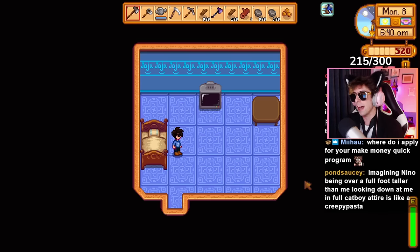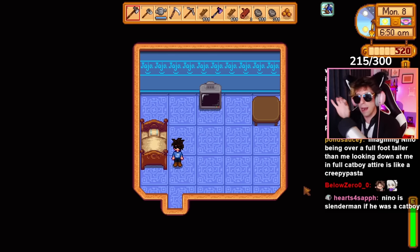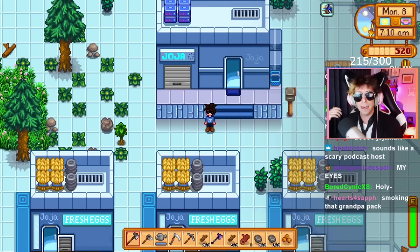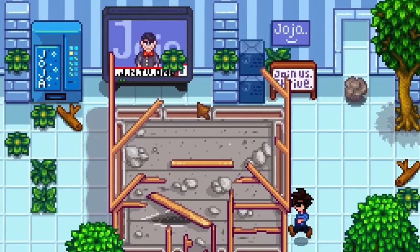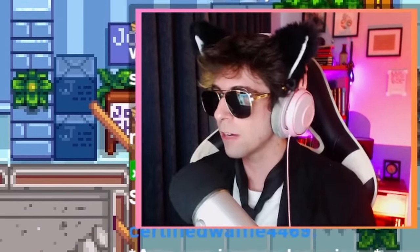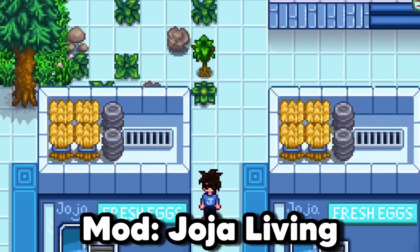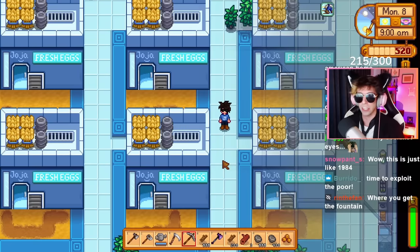First thing you need to do to get into the hustle mindset is to surround yourself with the hustle mindset. That's why I've sold Grandpa's crappy little farm to Joja Corp and they've turned it into a 20-acre Joja warehouse. That was like 20 million worth of development land there. This is the worst mod I've ever seen in my life. Look at all the things around here — we've got the Joja TV running 24-7, you can buy a Joja Cola. This is called the Joja Greenhouse mod and it turns your entire farm into a Joja Corp warehouse. They even put in some Joja coops for my Joja chickens, which I think they all died.